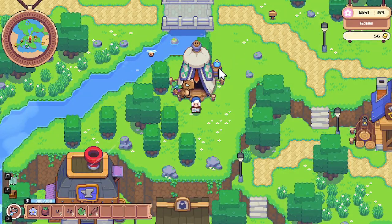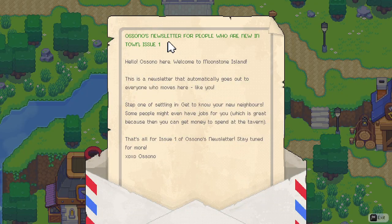Day two begins with mail. Sasuna's newsletter for new residents: 'Welcome to Moonstone Island. Step one of settling in: get to know your new neighbors. Some people might even have jobs for you, which is great because you can get money to spend at the tavern.'